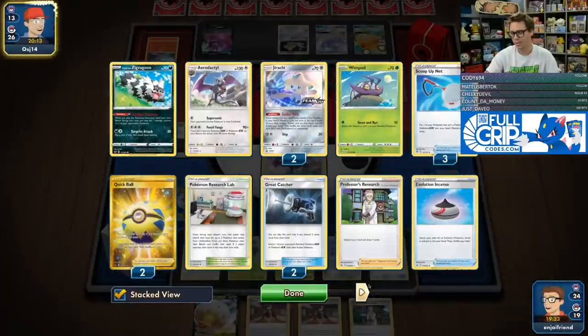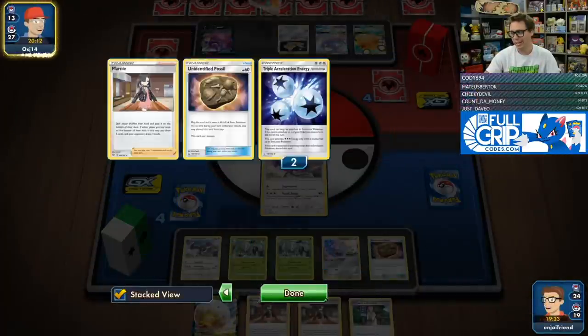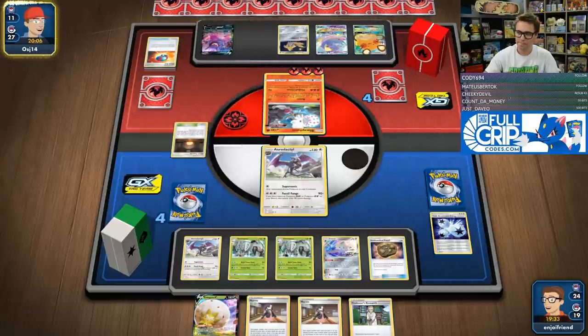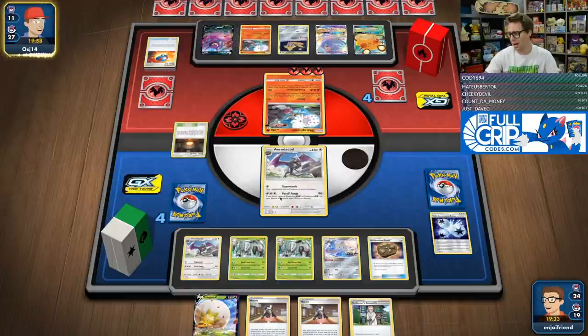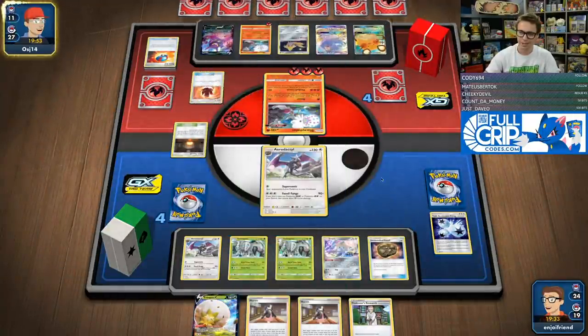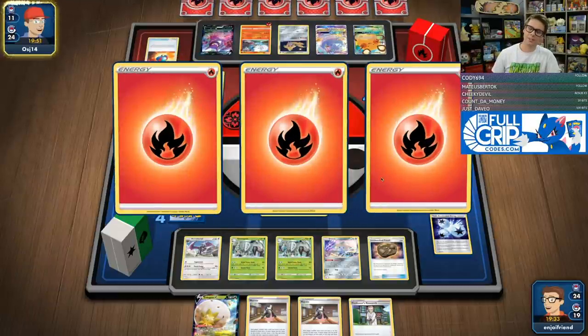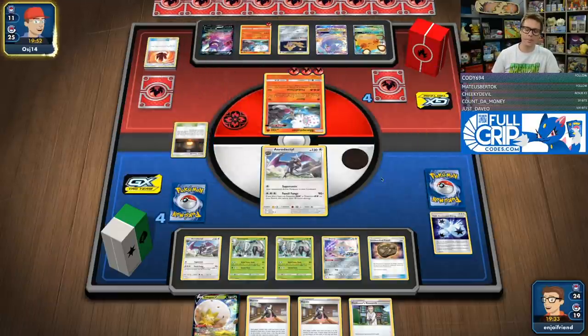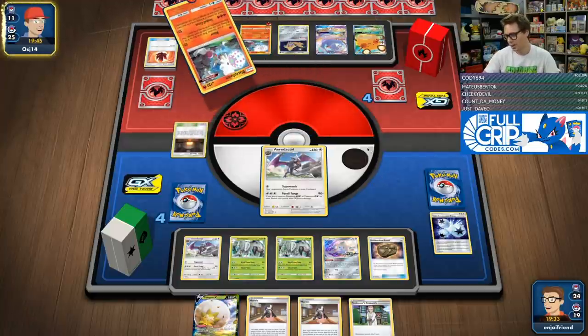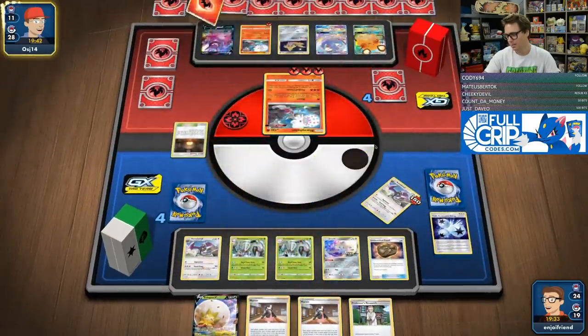This next turn I'm probably just using Research because it's imperative that I find an Energy. So we're going to dig as hard as we can. They're going to go to 3, I'm going to go to 3 if I hit an Energy. They'll go to 2, I'll go to 2. They'll go to 1, I'll gust up one of these for game. That's the game plan right now. Looking at this hand you can tell I'm not going Boss Boss game from here. We're just going to keep trying to trade one by one.